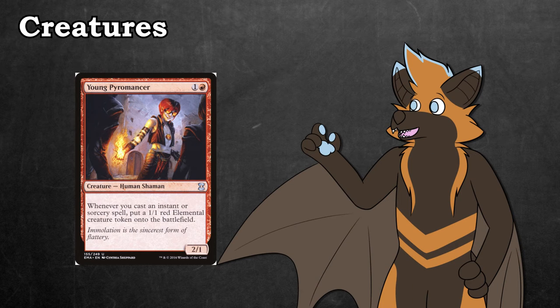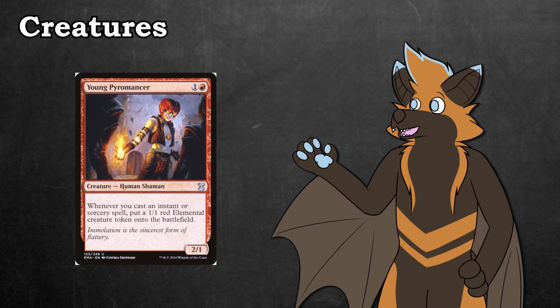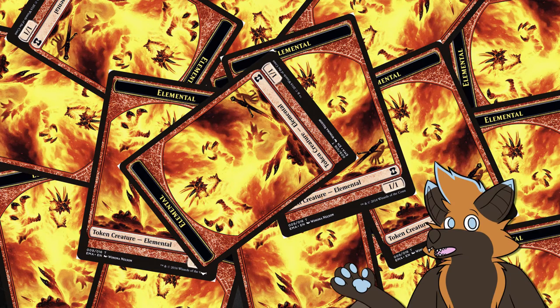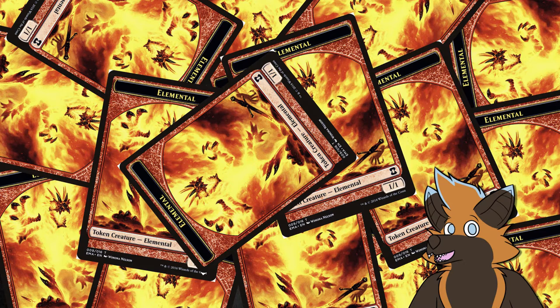Another card that somewhat fits in this category is Young Pyromancer. This 2/1 for 2 can steal so many games just by playing our deck the way we intended to. We can make an insane amount of elementals over the course of a few turns, which can serve as extra damage or expendable chump blockers. Either way, if you can get him on the board, keep him there for as long as possible.